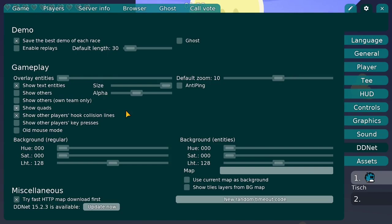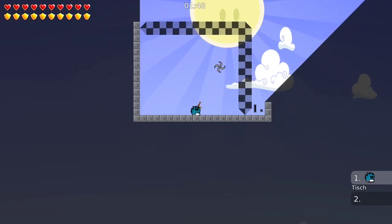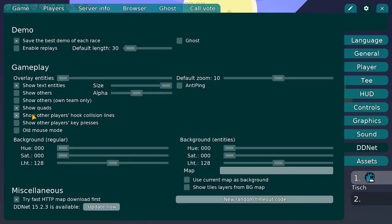The next thing I want to recommend is to turn on 'Show other players' hook visualization lines.' What this basically means is that if another player turns on his hook line you can see it. This can be very useful if somebody wants to give you a signal — for example if they're frozen they can turn the line on and off to signal that you can unfreeze them. So it's better to see if somebody is hook-lining, so have this turned on.